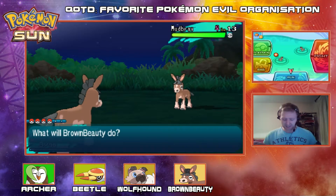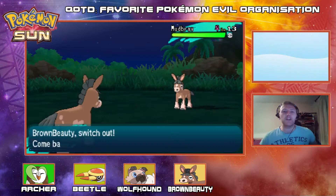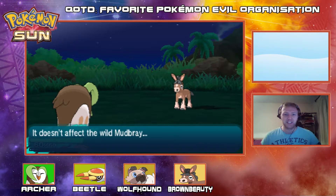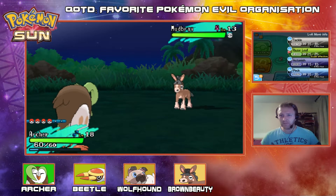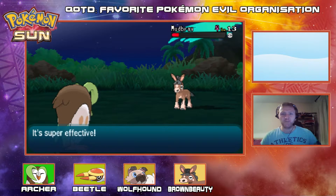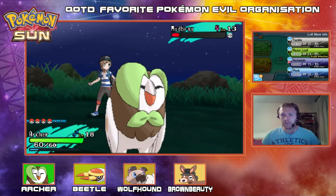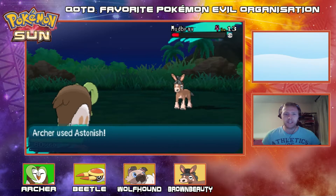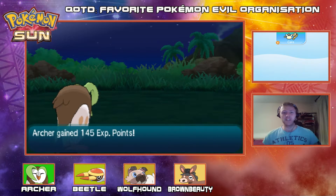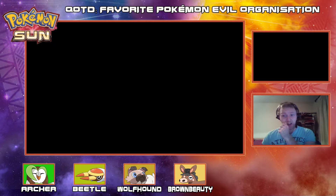Screw this — I'm going out to Dartrix. Archer, come on out, make your presence known, my son. Look at Dartrix! I'm just going to go for Razor Leaf to knock this thing out — I'm sick of this. Oh my god, look at Dartrix's animation — it's amazing. I think we can go for an Astonish here and just finish this thing off. Oh my god, he's just smiling, he closed his eyes while doing it — that's insane, Dartrix. Tone down on the swag, please. Brown Beauty gets to level 13 as well, which is nice.